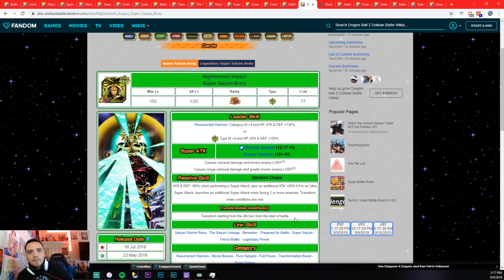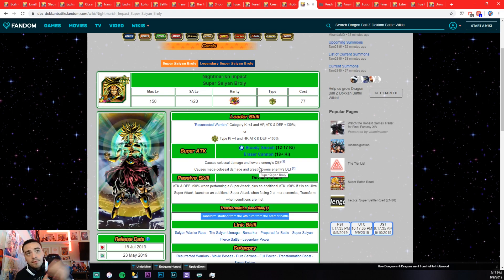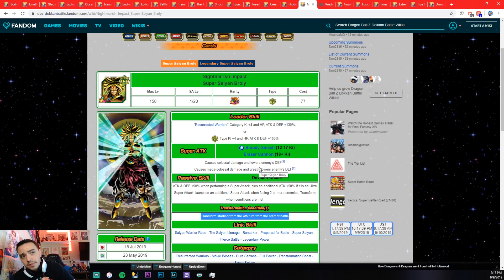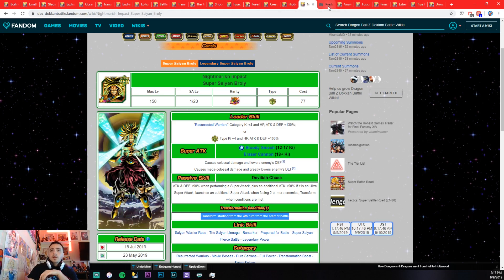TEQ Broly — I love this unit. Transform starting from the fourth turn of battle, same as physical Broly. Probably one of the easiest transformations in the game. You're going to see this transformation quite often. Very powerful and strong unit — fourth turn from battle is easy to get.